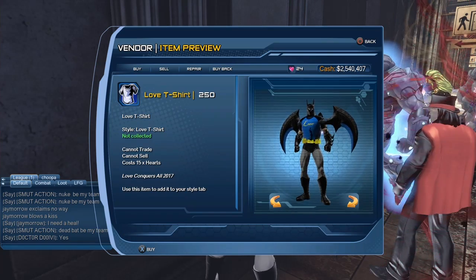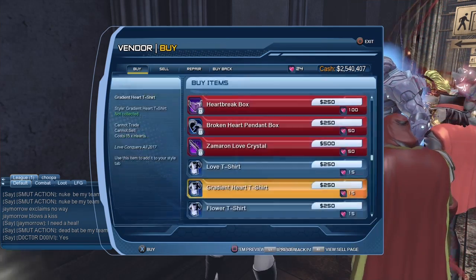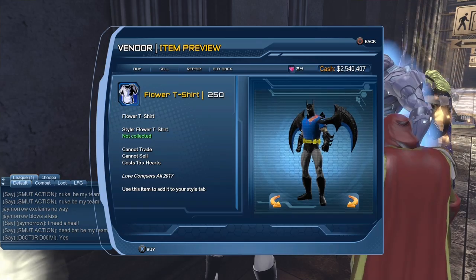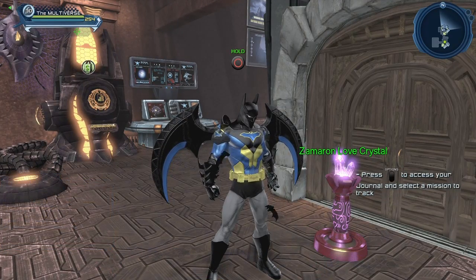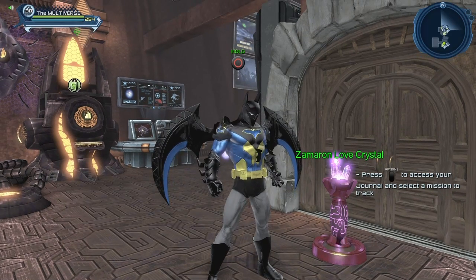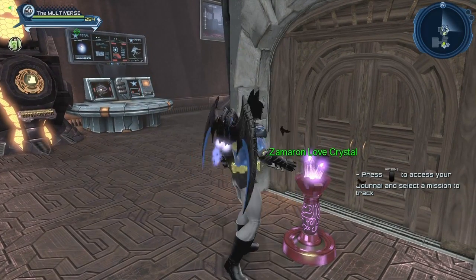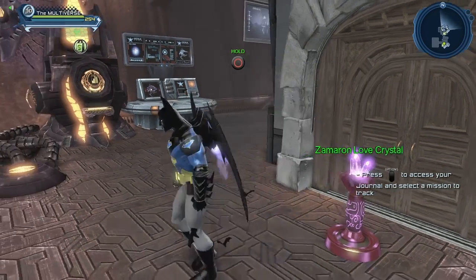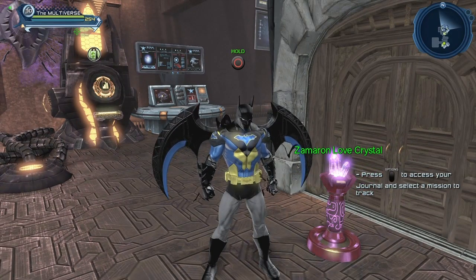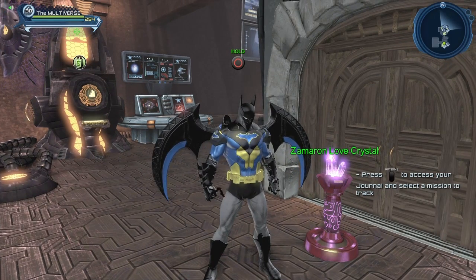Here we have the love t-shirt, the gradient heart t-shirt, and the flower t-shirt. Here is the Star Sapphire love crystal that you can purchase from the seasonal vendor. It's basically 100 hearts — every day you click on the love crystal and you get a little reward. If you're lucky you get something nice like collections you need or some consumables, but very often you just get a bunch of junk.